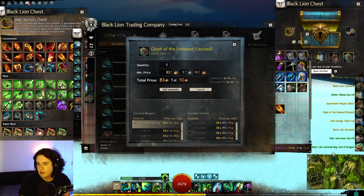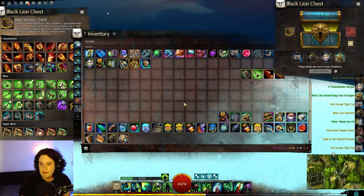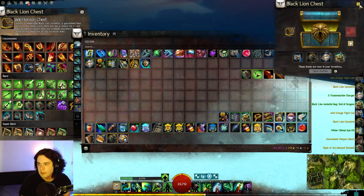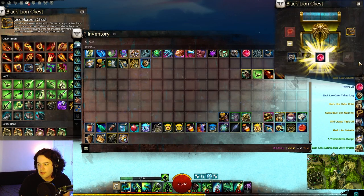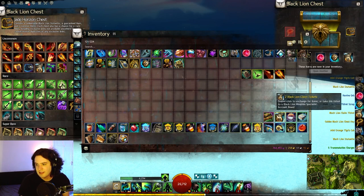How much are the Glyphs of Unbound worth? 80 gold — not bad. And that's it. I guess we shall try a golden key and see what it gets us. Might as well. The 28th key gets us a ticket. I mean, I guess that is uncommon, but...